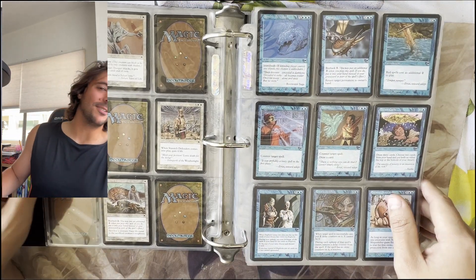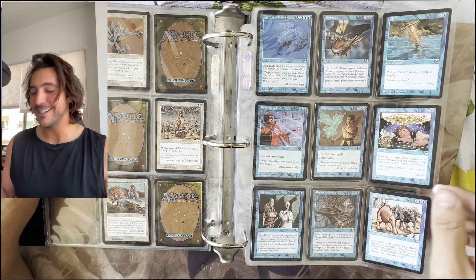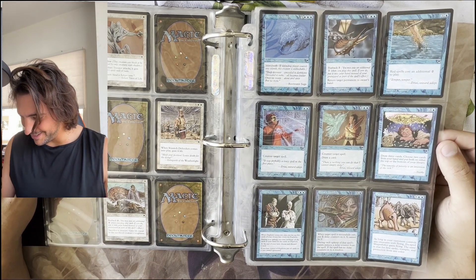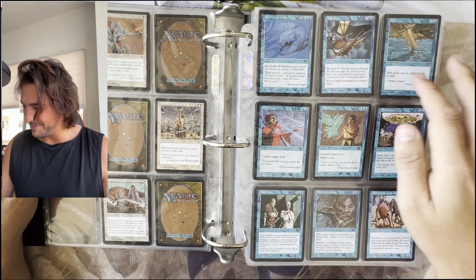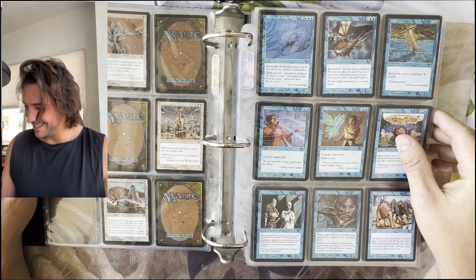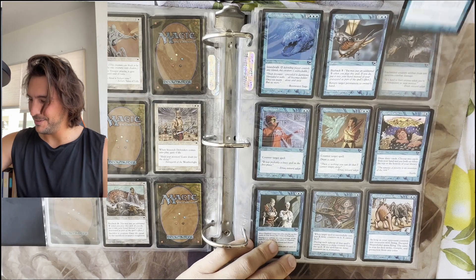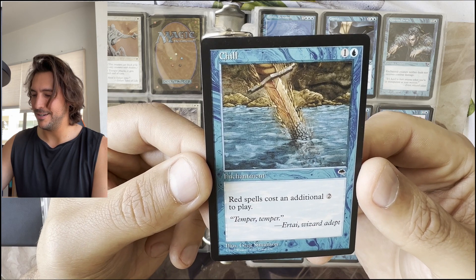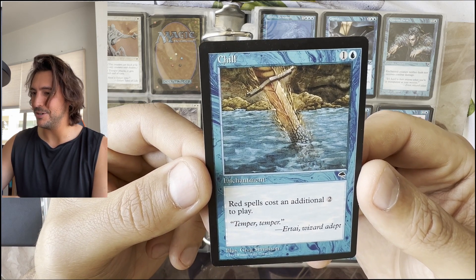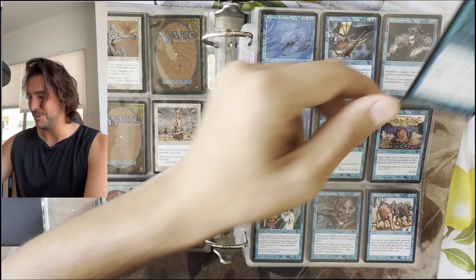Bubbles is now scratching at the door — I think she wants to go outside. Looks like we'll be going for a little walk soon. Capsize and chill. This has to be — is this the first time we see it? Because I know there's a promo for fifth or sixth edition. There's a fifth or sixth edition foil Chill that is somewhere.